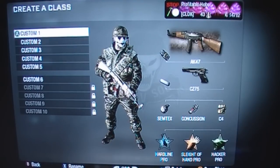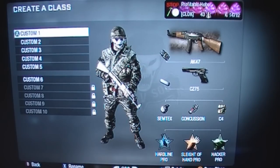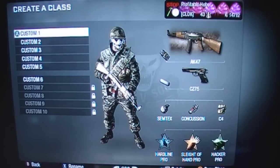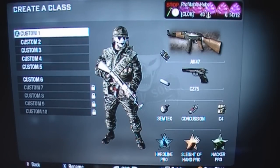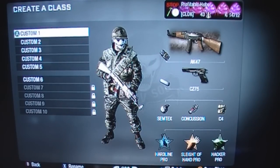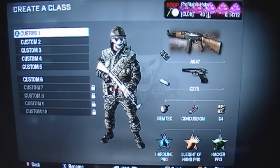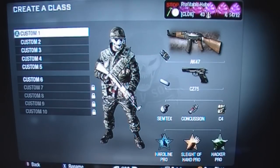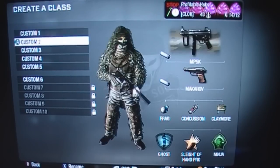I use the Semtex, the Concussion Grenade, and C4 — because C4 is just awesome. Hardline Pro, Sleight of Hand Pro, and Hacker Pro. Hardline Pro is easier and you can re-roll care packages. Sleight of Hand Pro lets you reload faster, which in this game you really do need. And Hacker Pro, because everyone has equipment — it's not like Modern Warfare 2 where somebody might have a grenade instead of a claymore. Everyone has equipment, so you need to know where it is, and with Hacker Pro you can turn it friendly.